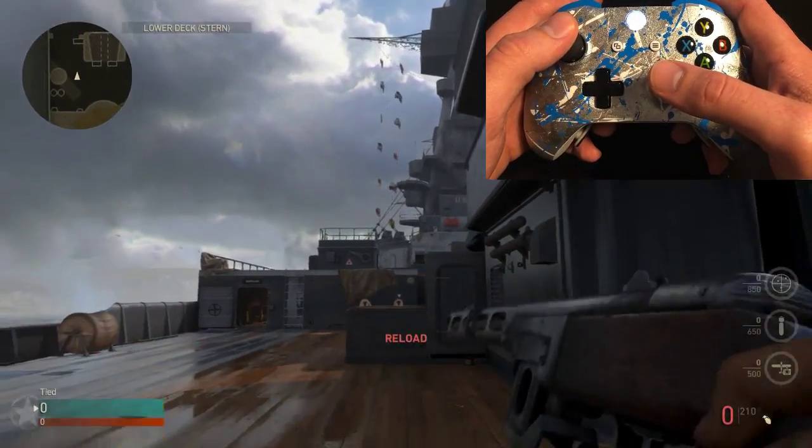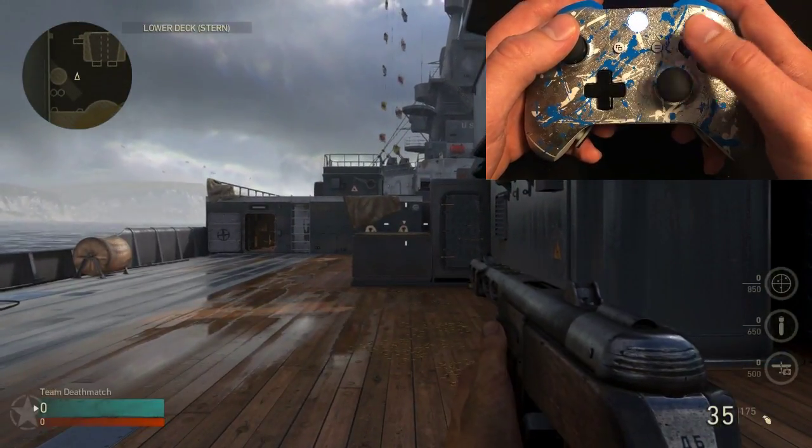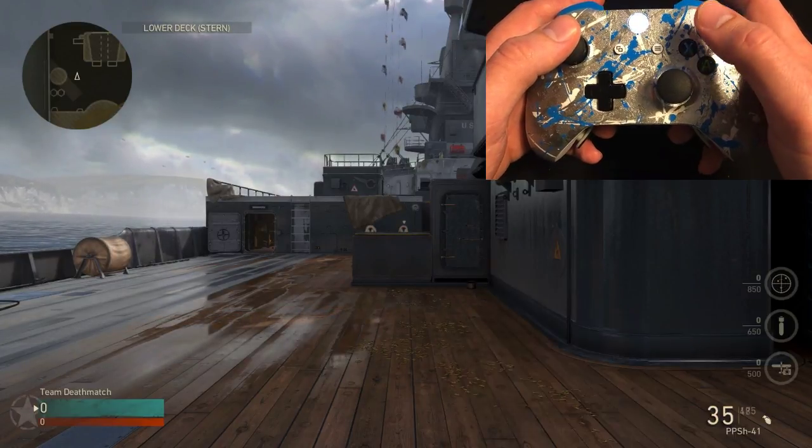So what we will do is a quick toggle of tactical rapid fire off. To do so, quickly tap Y twice.